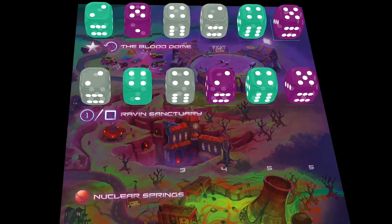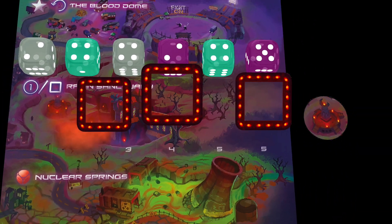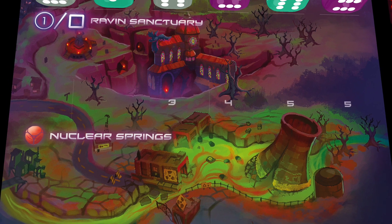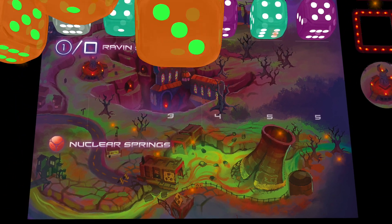Raven's Sanctuary allows players to manipulate turn order and add protection to their dice. At the Nuclear Springs, players can extract a new kind of resource: the Magma Corium Dice.